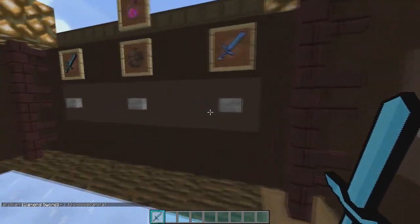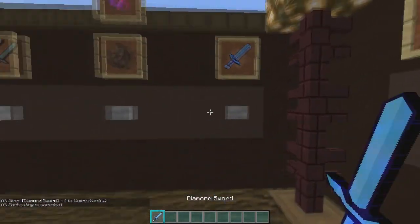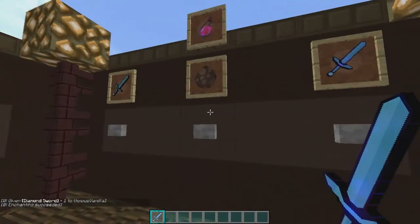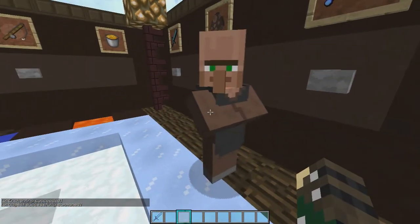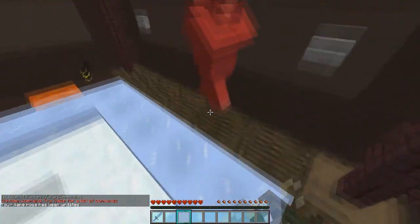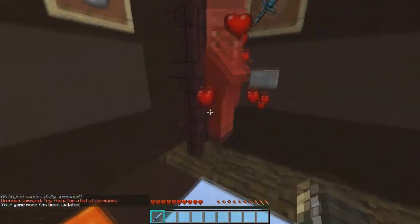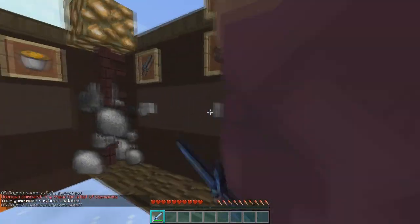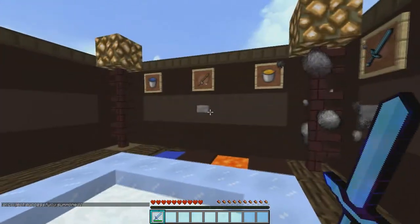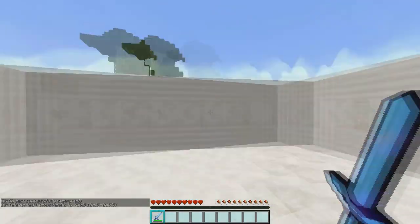We got our diamond sword — a nice diamond sword from the Sponge VPS pack — and the enchantment glow is kind of a different color. Let's quickly show the particles: here's the crits, there are hearts, and the sharpness particles are like a blue star.